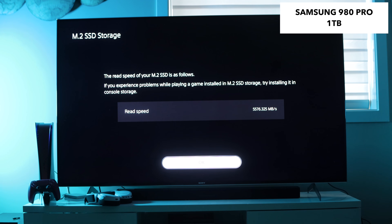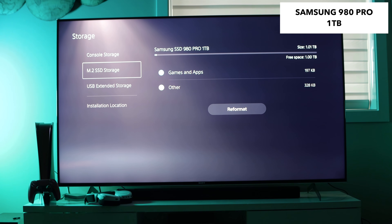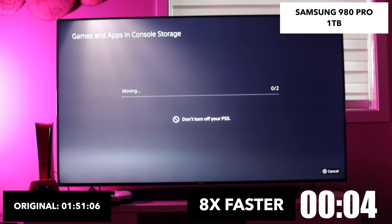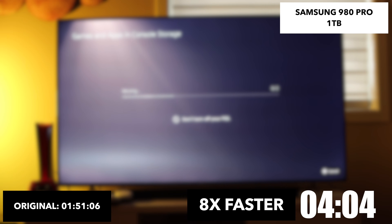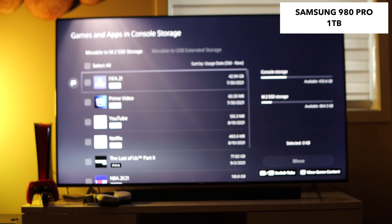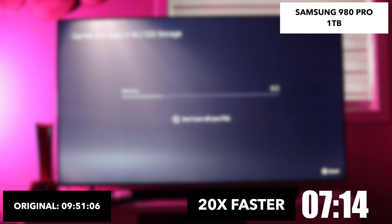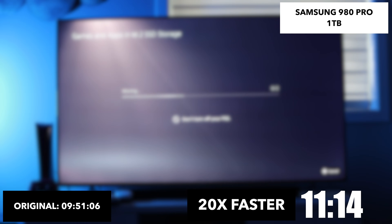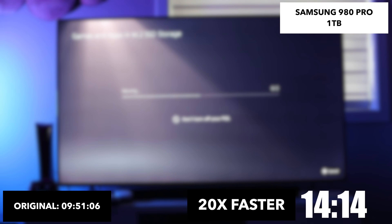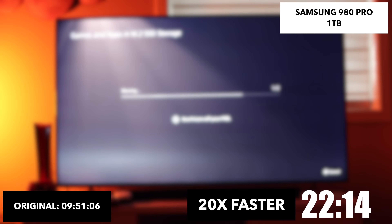The final drive is the Samsung 980 Pro at 5,576.325 — our slowest. Running the same test with NBA 2K21 and Ratchet and Clank, the original transfer speed is 1 minute, 51 seconds — in between the other two. The difference in copying from console to M.2 SSD is fairly the same across all of them — the maximum difference is only about 11 seconds. Copying back from M.2 to console internal SSD is identical across all three. Performance during gameplay will also be the same across all of them.